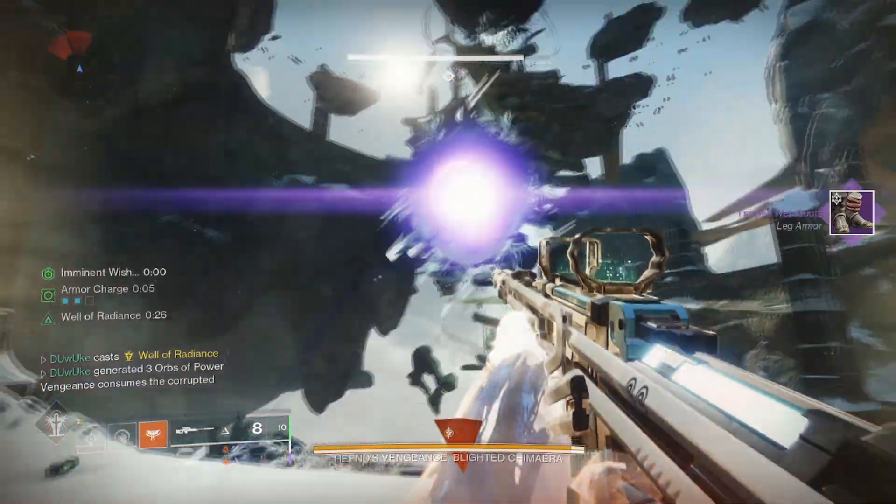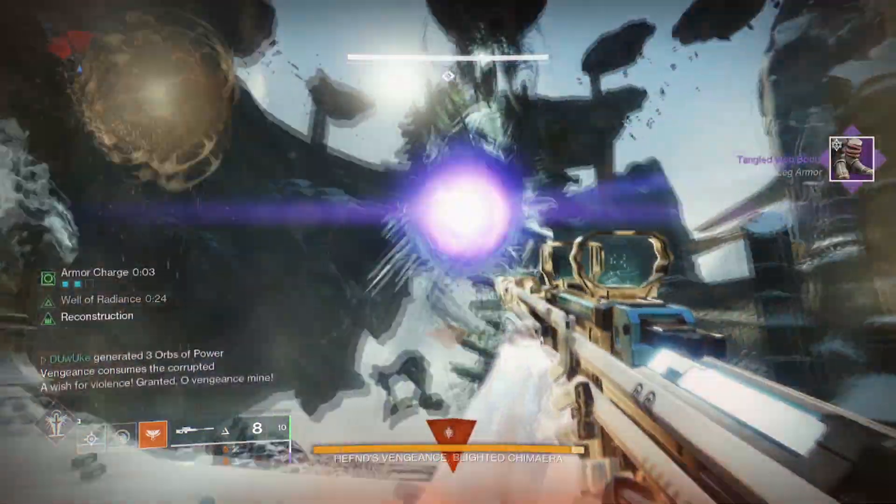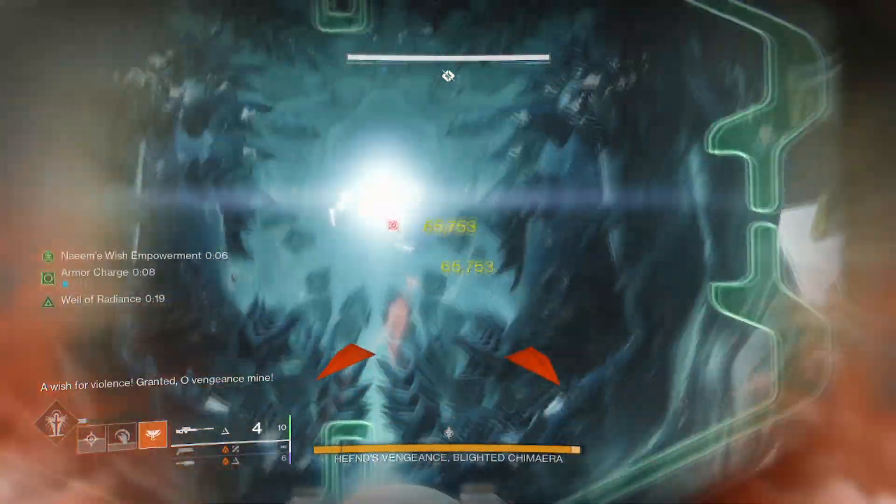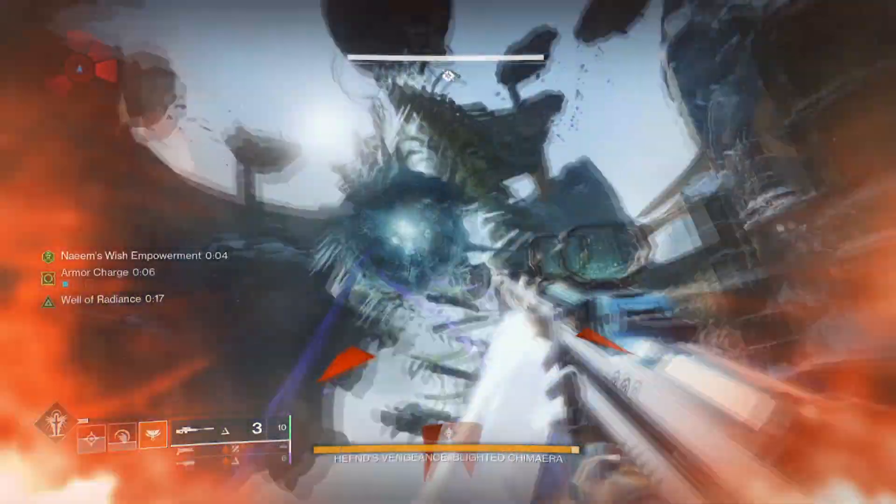Next, we're going to test our damage on Hefen to see if it is also coded as Taken. Starting with no mod, we are doing 65,753 damage.